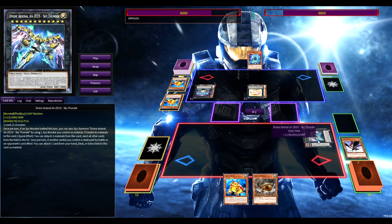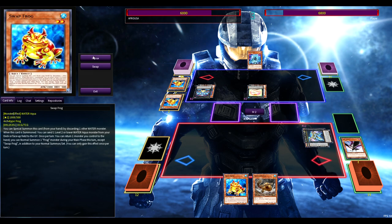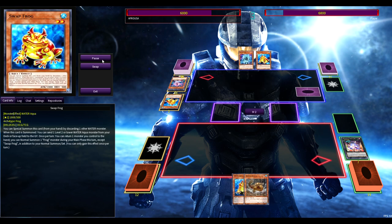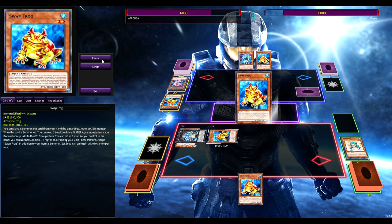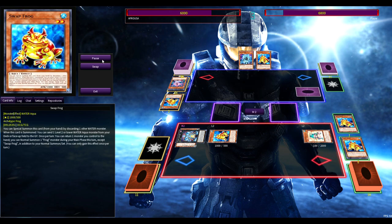We go for Zeus and you're probably thinking it's just going to get negated — well that's why we didn't just detach a material. We kept all the materials on our original so we could detach again. He's got our Zeus now, so we summon Beaver, activate the effect, get Beaver from grave, make the second Gigantic, and we're trying to make our own board because we know he's got Blue in hand and Swap.